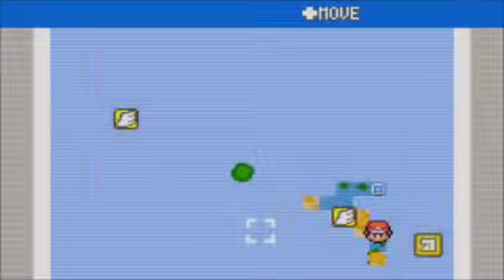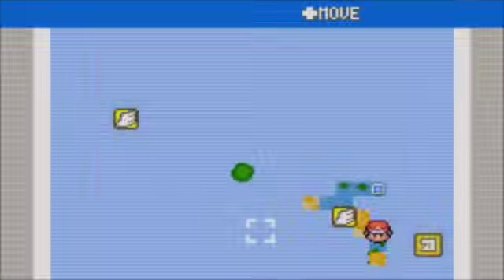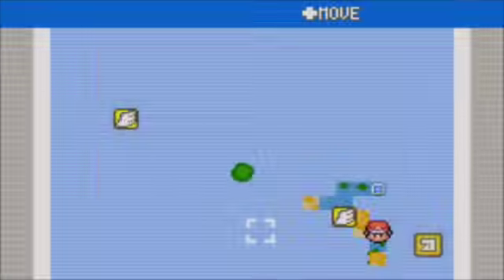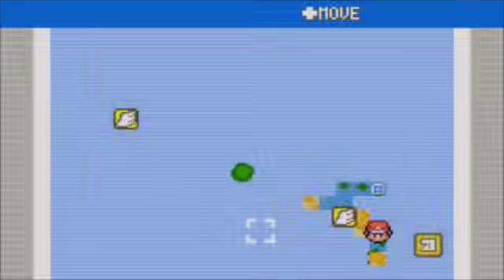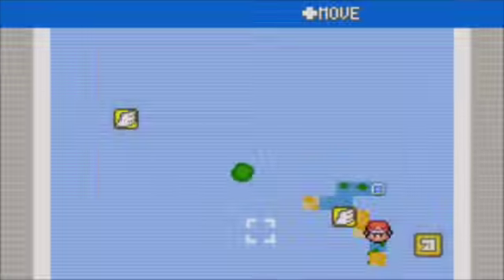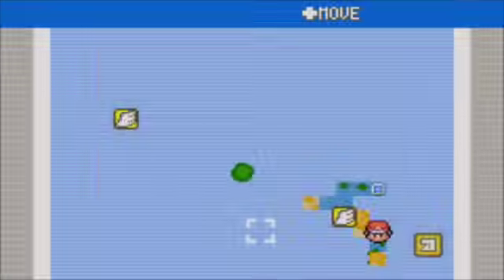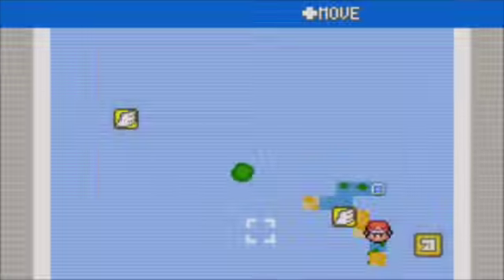Good thing I'm on the emulator, because this would take forever on an actual Game Boy Advance. There we go — Jiren! I'm going to have to level them up too. Come on. Jiren, just stay in the capsule. And look at this — he's only level 45 and he got a critical hit. It's Ultra Instinct Goku, man. He will not stay — these people are so stubborn. Stay in this capsule!